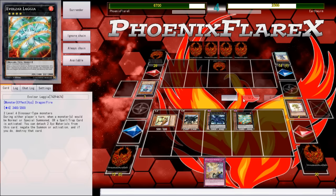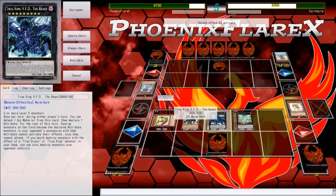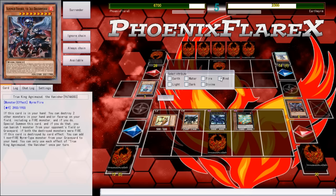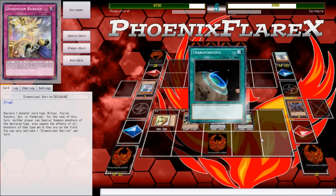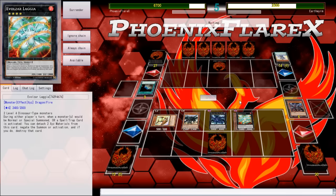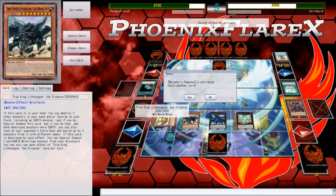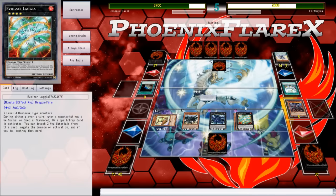But he could have Mirror Force cards set that I don't know about, and Logia plays around those. So I punch over his set monster, which ends up being another copy of Glassbell, and then he activates Terraforming and reveals Majesty's Pegasus to me. This is where we start getting into the crux of understanding what his deck is.